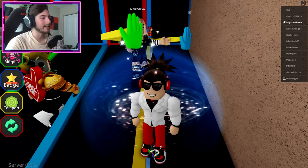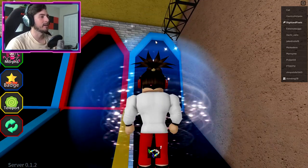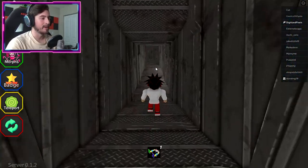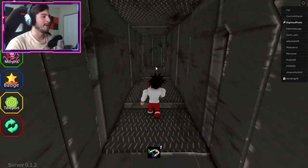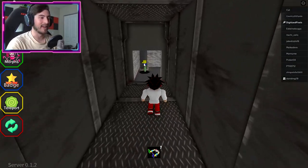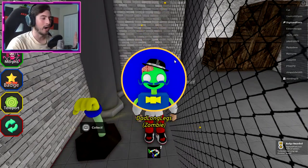Our next one is going to be the daddy zombie, right over here. So from the Baldi computer, go over here into this vent — yes, very sussy. I've got my eyes on you. All you've got to do is run or walk down the vent to where we saw that hand. Once you get here, interact with the hand and you'll get the daddy long legs zombie morph.